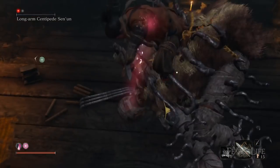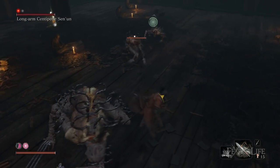Then, once they're all down, the best thing you can do is perform a plunging attack on the boss to rip off one of his health bars.